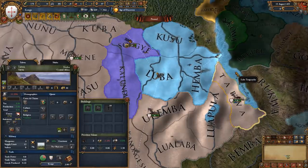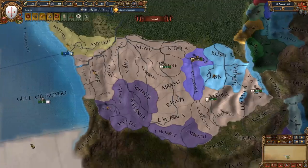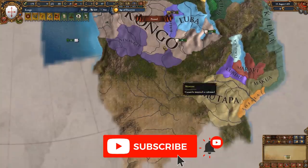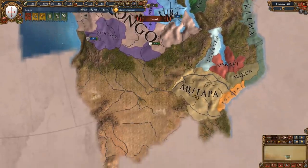Make sure you keep the province of Tabwa so you can start claiming provinces within the Interlacustrine area to attack them also. We've cored everything up and now we're going to wait a little while to get our claim on Kalundwe and start our war against Mutapa. A few years have passed — we've got our claim on Kalundwe, which means we're going to bring in Mutapa.